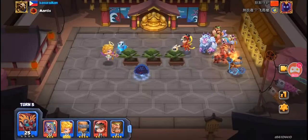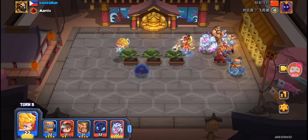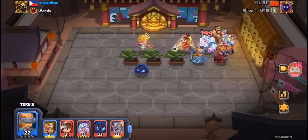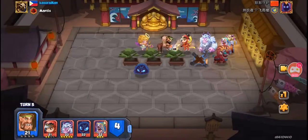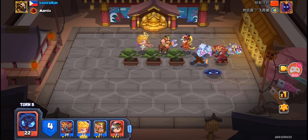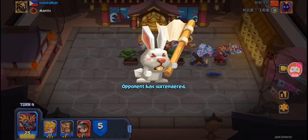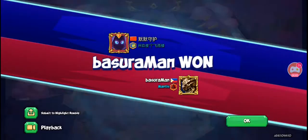You can notice what I'm doing — I'm just distributing the damage for an eventual three-man stun by my Billy. It helped that his Missy moves after my Billy, which enabled me to pull off that great three-man stun. So that's it — that's the game. I hope you enjoyed the video, goodbye.